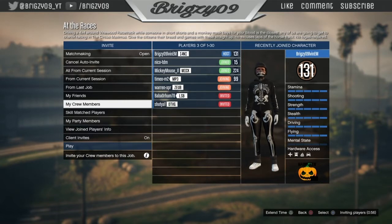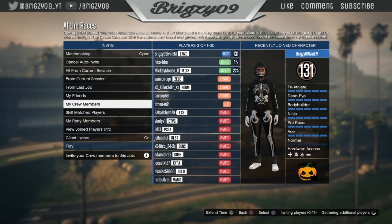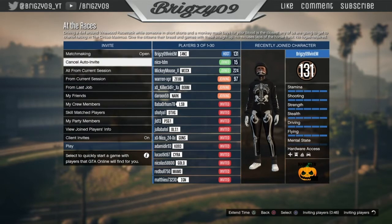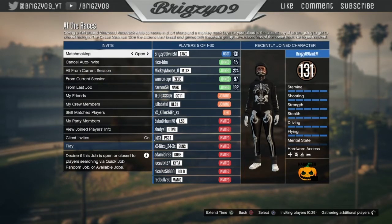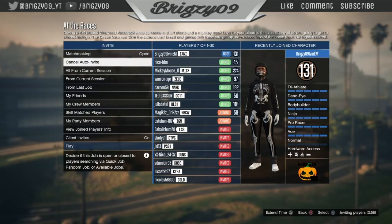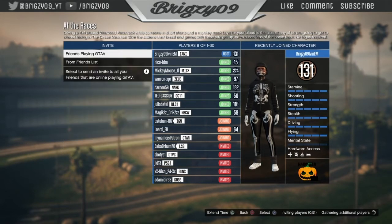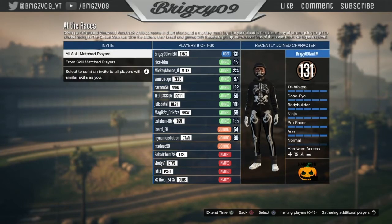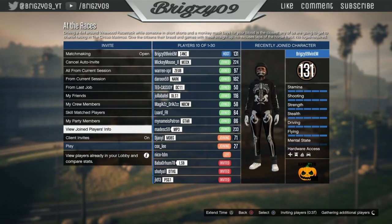We need to invite people from the session, or invite crew members and friends that want to join and know what they're doing. Make sure the lobby is full — the more players, the more money you get. Basically, the more people betting on themselves, the more money you're going to get. Make sure to toggle matchmaking to closed and back to open to reset the timer, so people can keep joining through matchmaking.